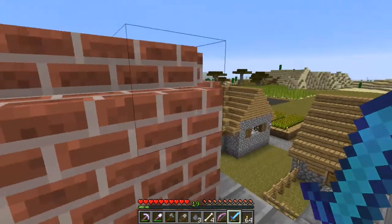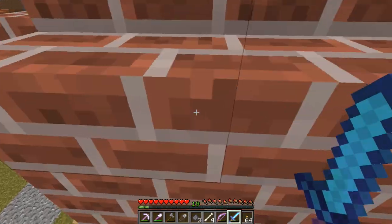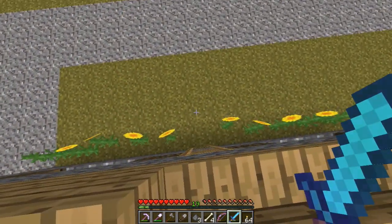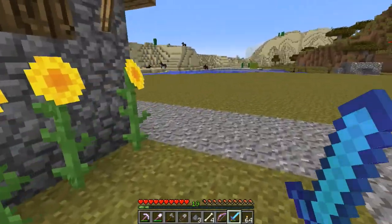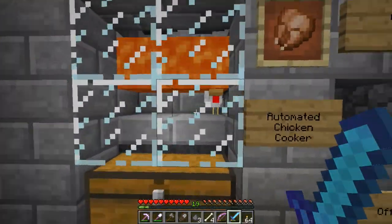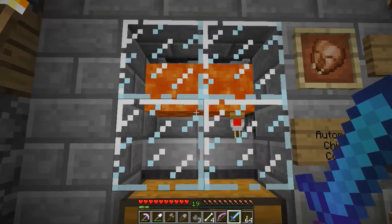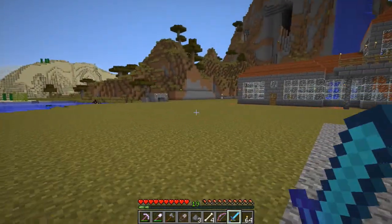Up here at the top, even though it just looks like a chimney, it's actually where I drop in my adult chickens and they become more adult chickens. I don't really need more than a dozen chickens though — for one thing it gets too loud when I walk by, and for another I don't really eat a whole lot of chickens. As you can see I've got more cooked chicken than I actually need, so I'm ahead of the game.